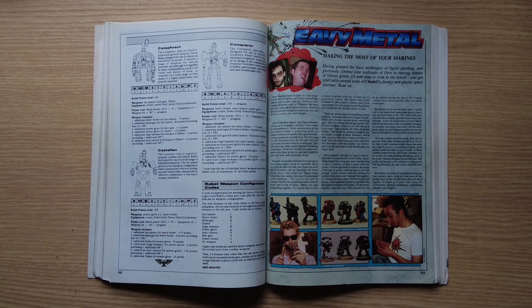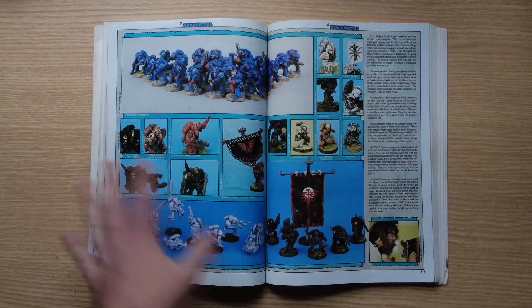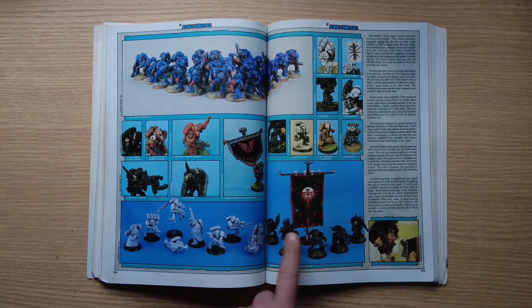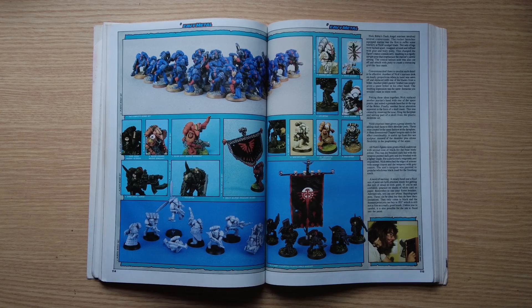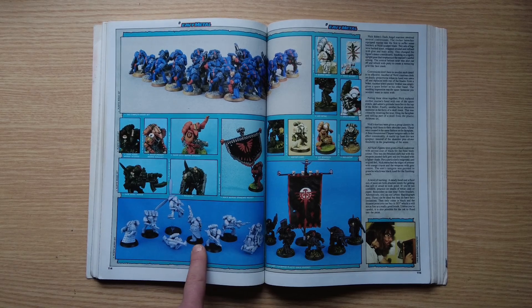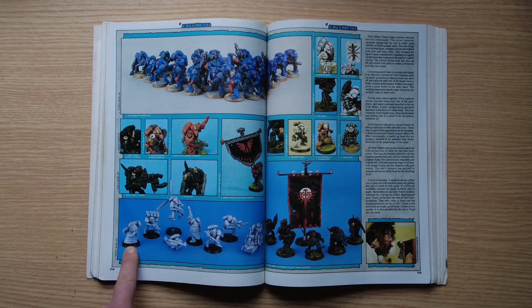Then we get to Heavy Metal — the painting section. Suddenly we're in full colour, which is nice. The old RTB01 set, the original Space Marine plastics, all painted as Crimson Fists. There are Dark Angels in black armour — not the dark green they are now. Some really random conversions: one looks like it might have a Judge Dredd Lawmaster as a motorbike, a Fantasy shield, propellers from an Airfix kit, and then there's a Dalek. At this stage Games Workshop did a lot of licensed stuff — Doctor Who miniatures and 2000AD miniatures.